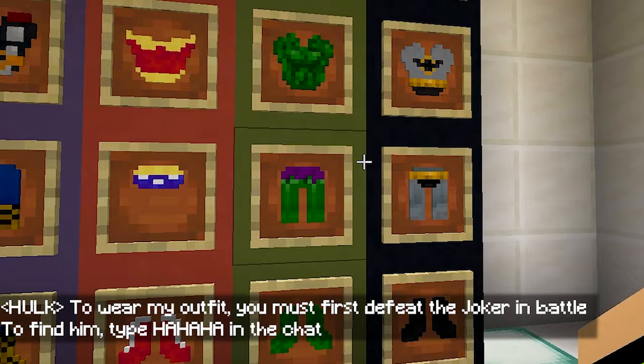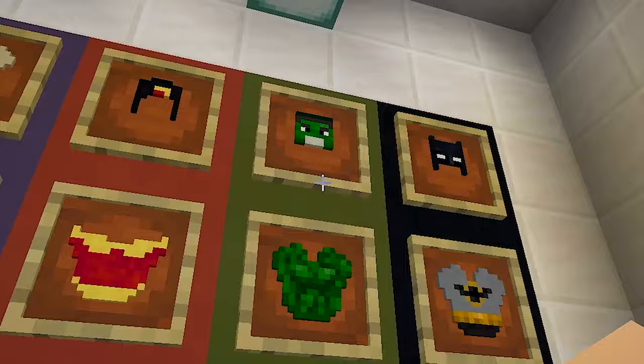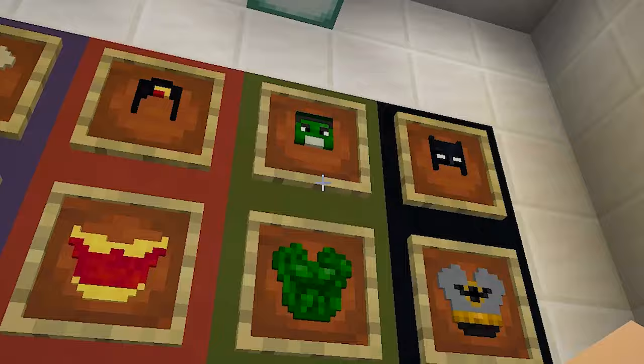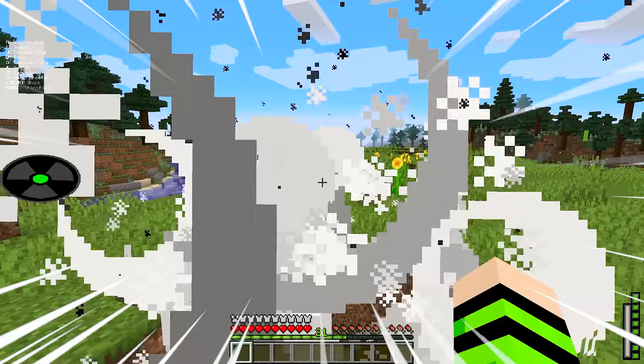Batman's challenge message appears: 'To use my suit, you need to defeat the Joker in battle. To find him, type ha ha ha in the chat.' Oh my god, I have to fight a real villain! Thank goodness I have the Hulk suit to help me with super strength. I'm going far from the lab to fight him — I wonder if he has any powers. I type 'ha ha ha' in the chat.